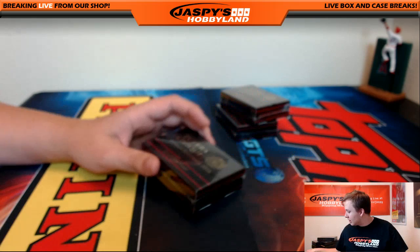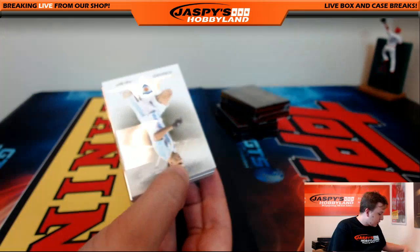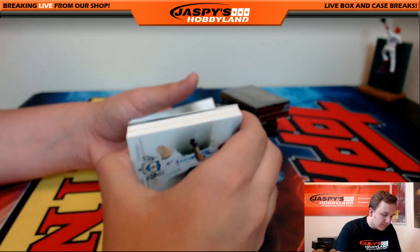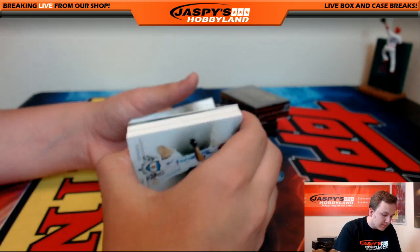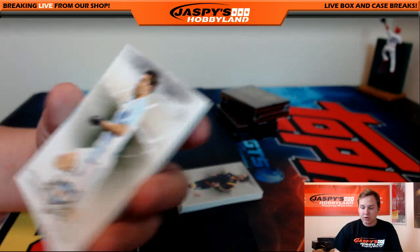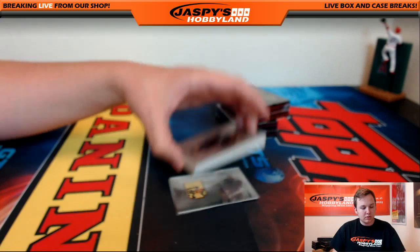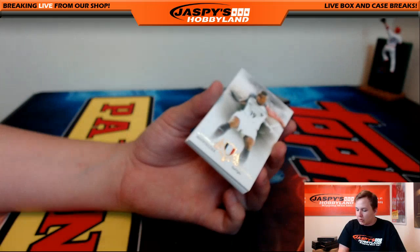Mini box number two. A lot of these cards go for a lot of money. Futera's been around for a while — they've been doing these sets for a while, so they will have a little more prestige than some of the other soccer sets you've been seeing this year. Alright — we got Alessandro Del Piero, Sergio Aguero, Dimitri Payet, Diego Godin, Robin Van Persie, Patrick Vieira, Radamel Falcao — and that one's eight out of 21. Radamel Falcao, R, going out to Chad. Nice one there, Chad.